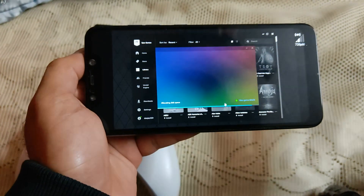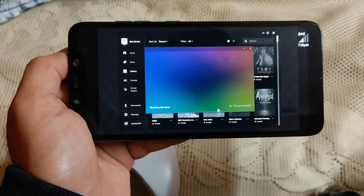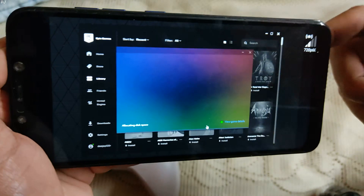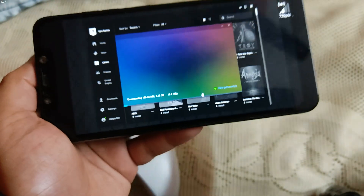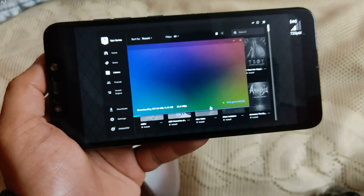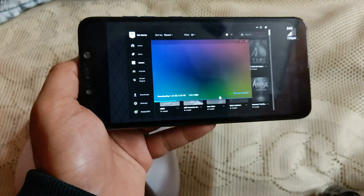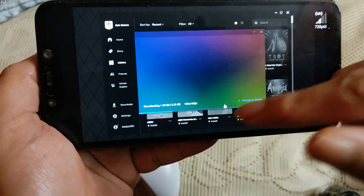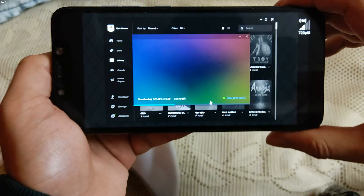This is the free version of GeForce Now, but you need to own the game in order to play it. You can see the signal reception here — 720p resolution and 60fps. There are no servers nearby my location, so I don't get the highest quality, which is full HD resolution and 60fps. The update size is around 5.55GB, and the download speed of Nvidia GeForce Now is around 135MB per second.